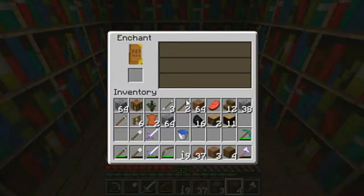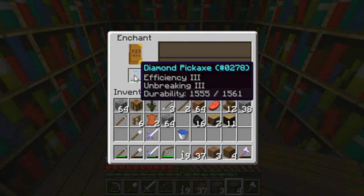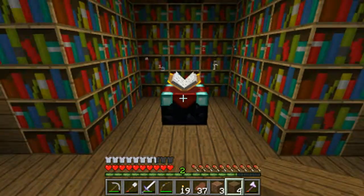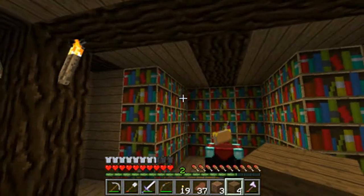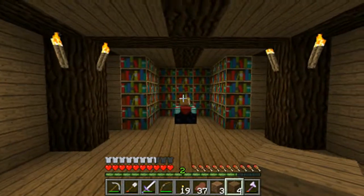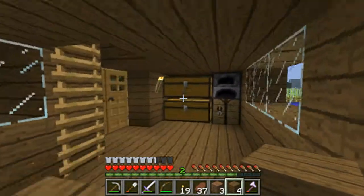So let's put these 30 levels on a diamond pickaxe. Hopefully it's a good one. It's not bad, but I need fortune or silk touch. That's pretty disappointing. Well, I like the room — and I'll get 30 levels soon enough.